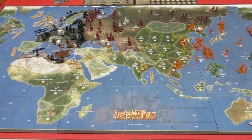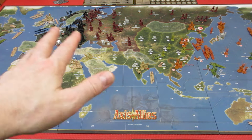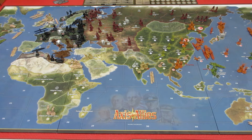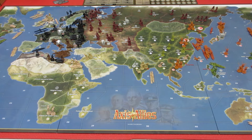The turn order is: the country buys military units with their IPCs (Industrial Production Credits), then they do all their movement for attacks, resolve attacks, do non-combat movement, and then collect IPCs at the end. Of course the IPCs in the world can change — like India for instance is worth 3, so if Japan takes India, they'll have 3 IPCs and the UK will lose 3. That's kind of how the game works.